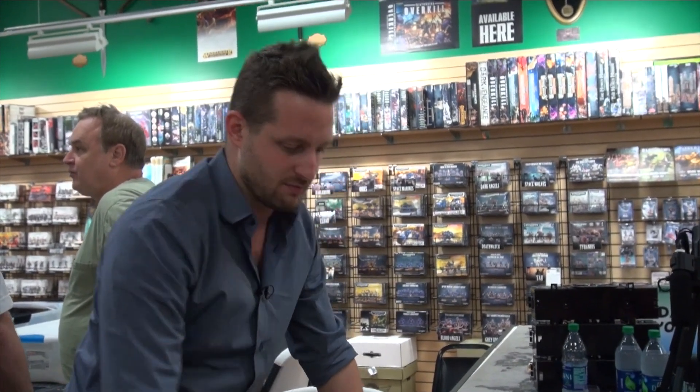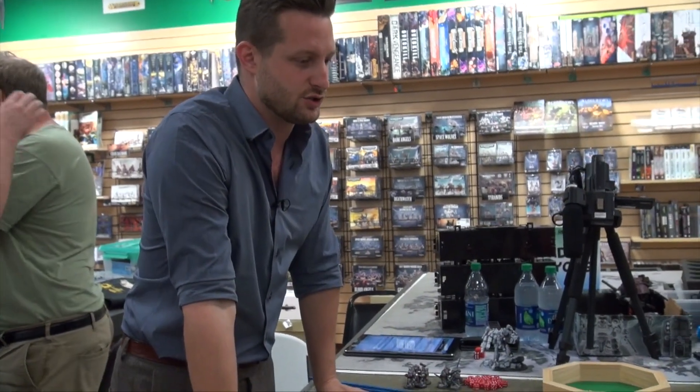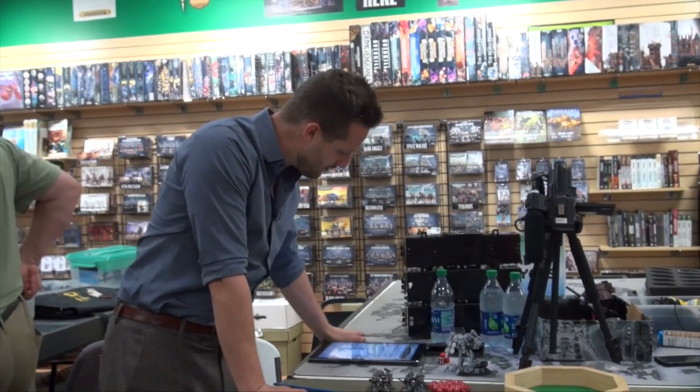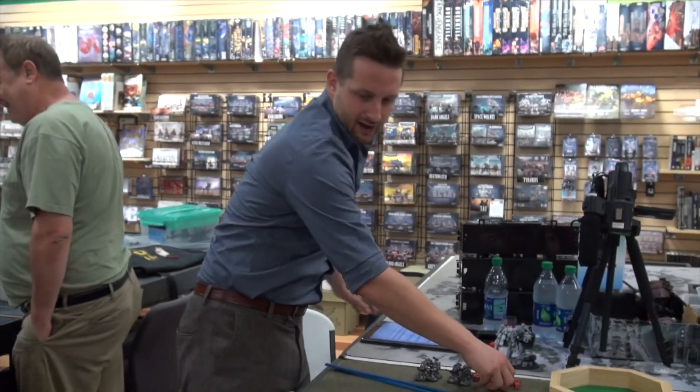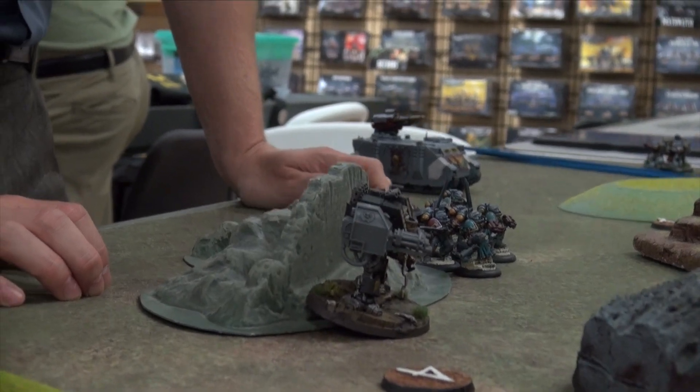The cool thing about Grey Knights is even the Dreadnoughts have psychic powers, but unfortunately most of their ranges are 18 inches. So I'm really looking at casting things that'll buff my guys and keep them safe. I have to make a decision about whether I'm going to drop the Grand Master in Dreadnought Knight, and that answer is no — not just yet. I don't think any of this stuff has cover, so there's no need to cast anything and risk the perils of the warp. I'm not going to cast anything.